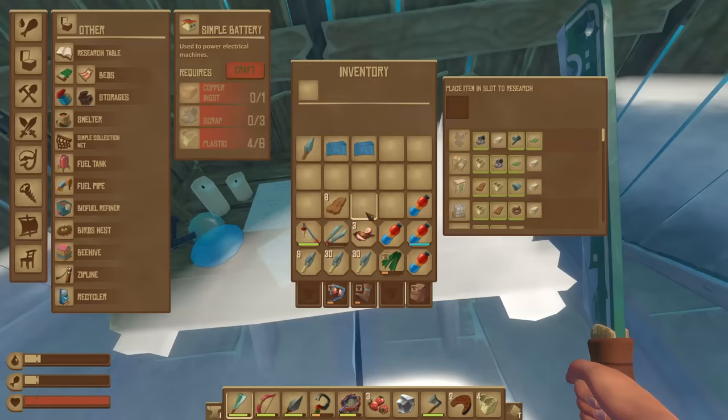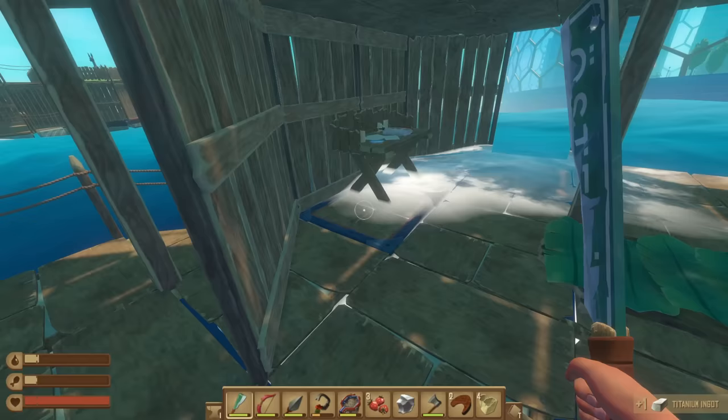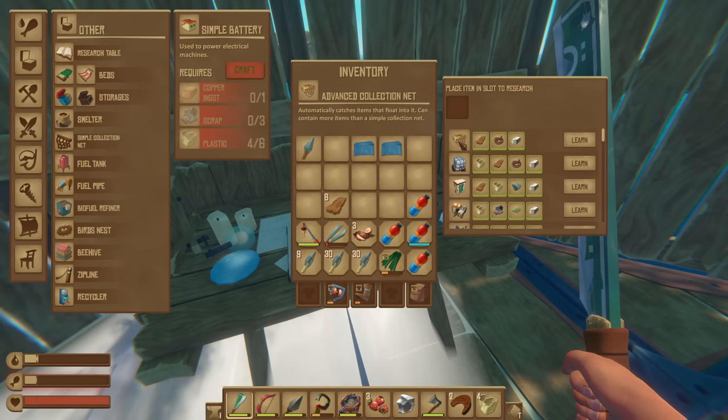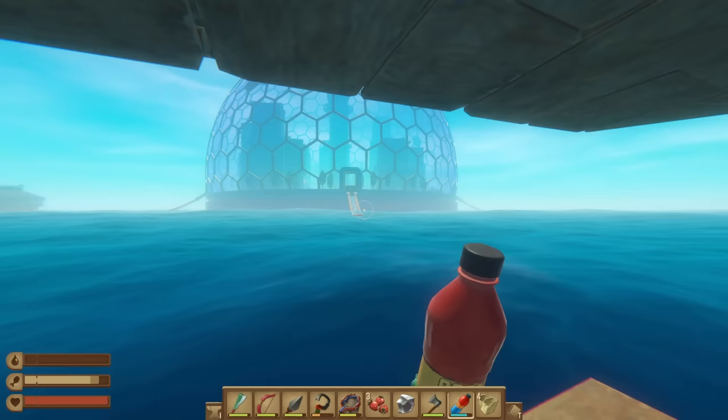I've got to do a lot of chest management because I absolutely obliterated these chests last episode. I've also got a few blueprints here. I've already researched this one — the water tank apparently. Let's take the titanium ingot and see if we can research this real quick. It takes it though. Advanced collection net — automatically catches items that float into it. Can we contain more items? Basically it stores more.